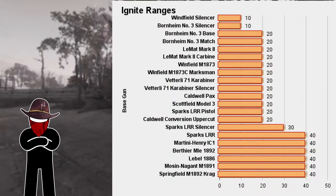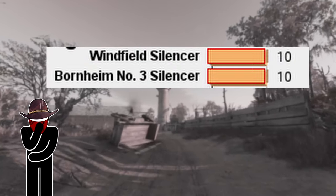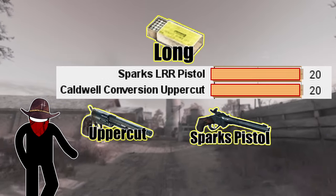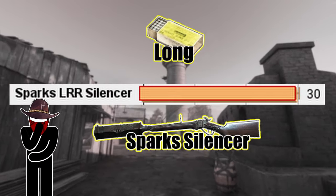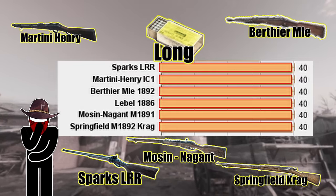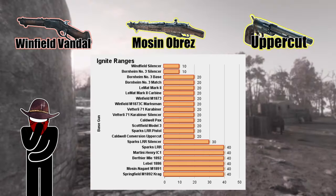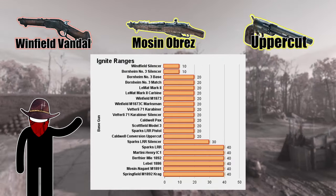Let's take a quick look at some of these numbers. With the exception of the Bornheim Silencer and the Winfield Silencer, which have an ignite range of 10, all other compact and medium ammo weapons have an ignite range of 20. The long ammo pistols also fall into this range, like the Uppercut and the Sparks. The Sparks Silencer is the only gun at 30 meters, then the rest of the long ammo rifles are at the 40 meter range. The two-slot variants match whatever gun they belong to, so the Mosin Obrez has an ignite range of 40 meters and the Uppercut Precision has an ignite range of 20 meters, since it's still considered a pistol.